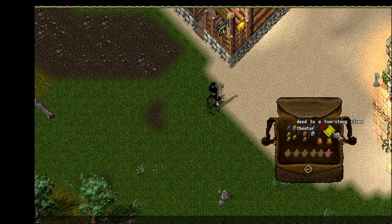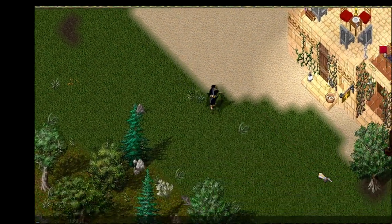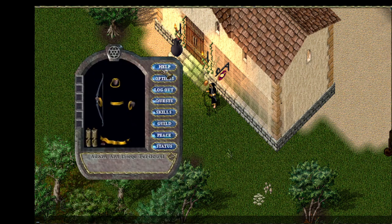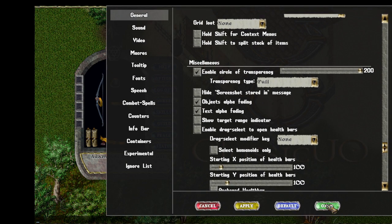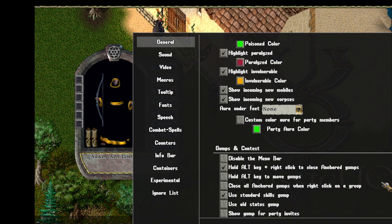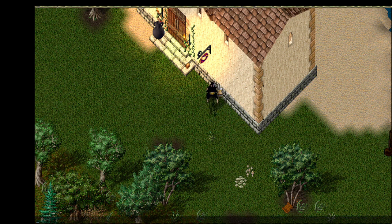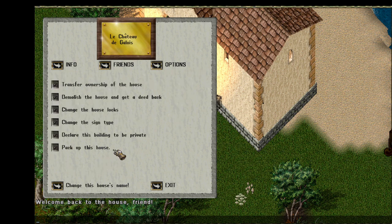Galois went out and bought this two-story stone theater that he likes, and we want to move into that house. So Galois is just going to come over here. I'm going to turn off transparency, it's just annoying. All right, so Galois is just going to go up to his house sign and select the option — similar to the township — 'pack up this house.'